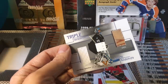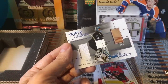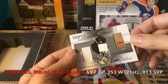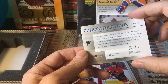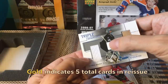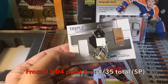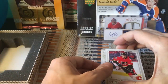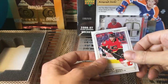Look at this — a gold one-of-one triple memorabilia card of Evgeni Nabokov. It contains a piece of glove, a piece of jersey, and a piece of stick. Nabokov is 21st all-time in the history of the game in wins and had a spectacular career with a lifetime .911 save percentage. Absolutely sick card.